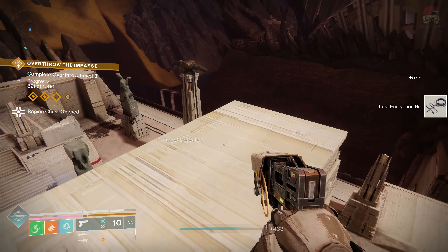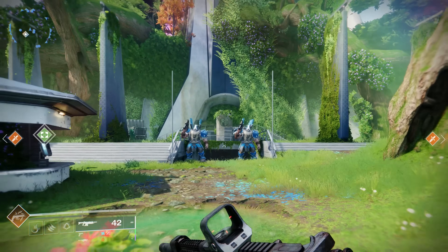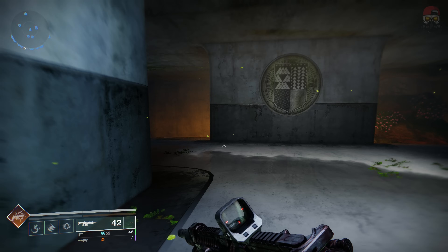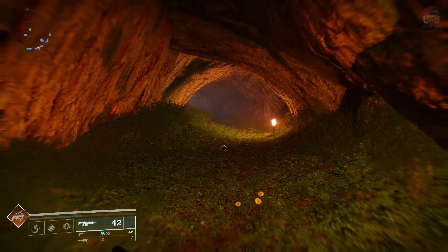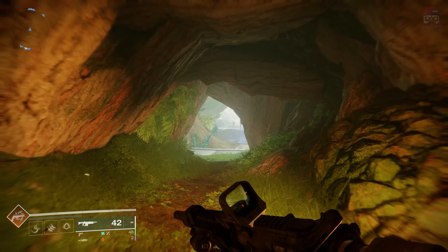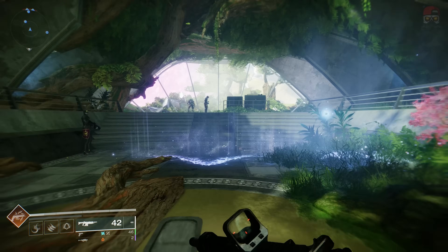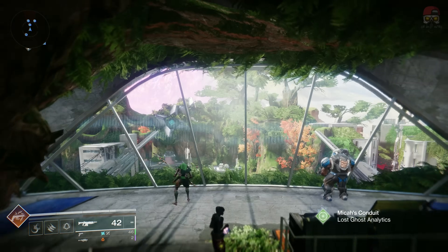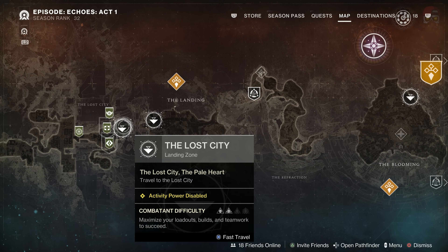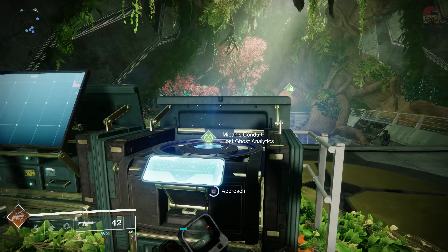Once you've obtained the encryption bits from every single one of these regional chests, the next thing is we're going to have to get other lost encryption bits from these cysts. They're called cysts — they're basically like these side-ish missions, not really missions or quests. To get these cysts, we're going to go over here to the Lost City, head to the left, and go to Micah's Conduit. We're going to interact with it.